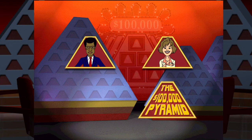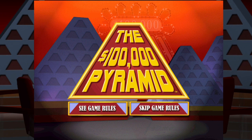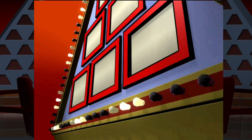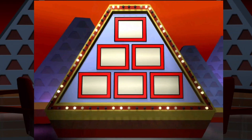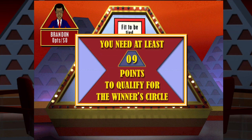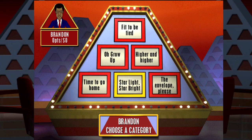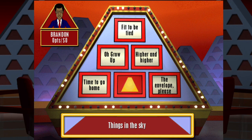I got Rock again — from singing sensation Rockstone. Are you ready to play the pyramid? Great, thanks for being here, Rock. Let's get started. Take a look at our next six subjects for the second half of a new run here on Pyramid. Let's see how many points you'll need in order to go on — from 21 down to 9. Wow, this should be easy! We have 'Fit to Be Tied', 'Oh Grow Up', 'Higher and Higher', 'Time to Go Home', 'Starlight Starbrite', and 'The Envelope Please.' The Envelope Please sounds like I'm dealing with awards, so I'm going to avoid that like the plague.